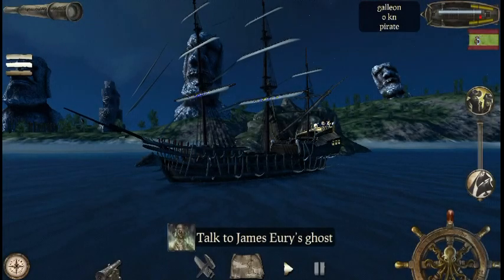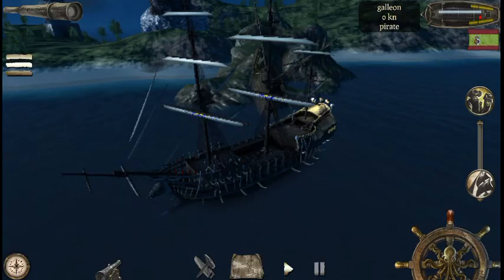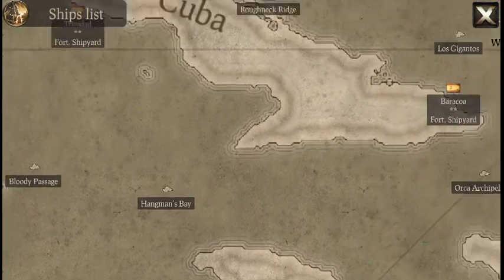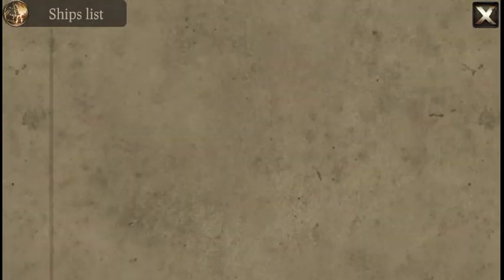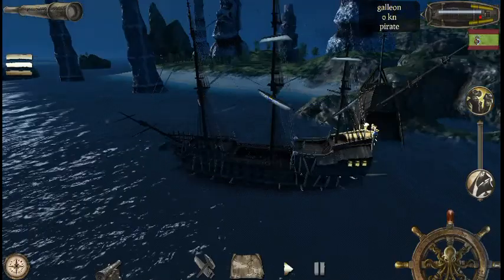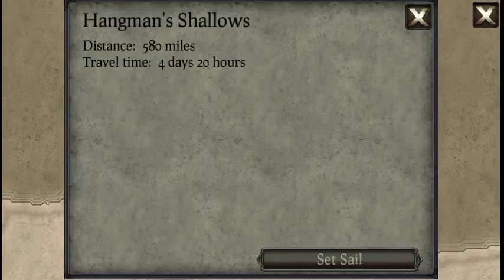Okay, let's talk to Jimjo's ghost. I've been here before. You're supposed to sink all the ships. I made a video of this but I lost the footage, so I'm trying to get that back. I was supposed to come to Hangman's Shallows and destroy the ships, but I could only see two ships. Now I'm not sure what to do, so we're going to go back to Hangman's Shallows and see what happens.